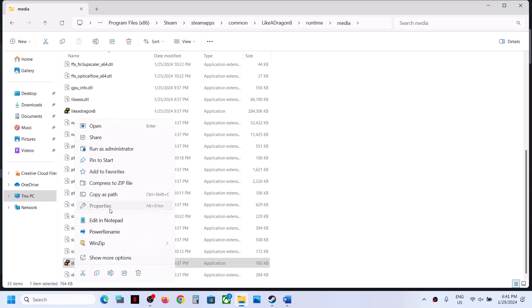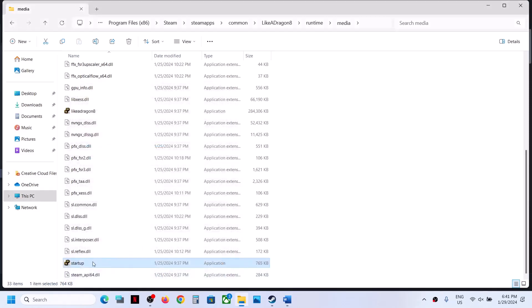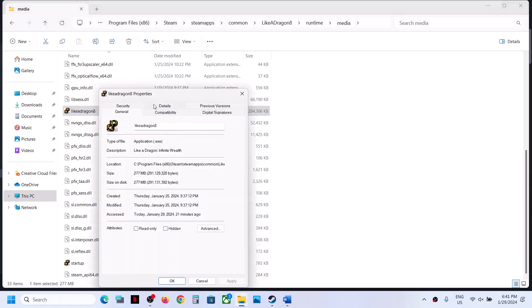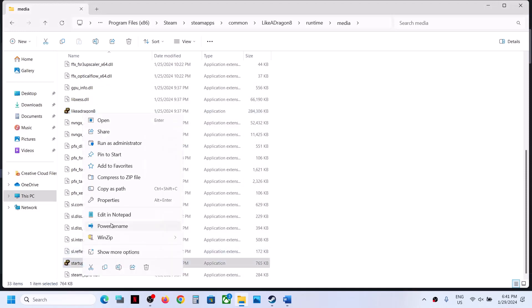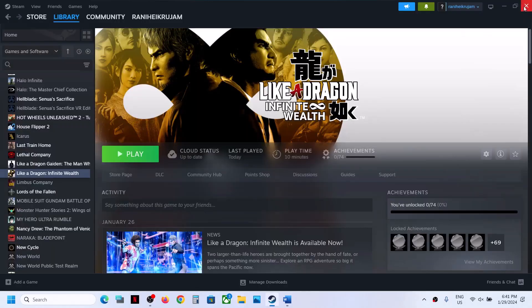If that does not work, do the same thing with the second exe file. Select Windows 8, put a check on 'Disable full screen optimization,' click Apply, click OK. If that does not work, select Windows 7, click Apply, click OK, and launch the game. If checking all these boxes does not help, uncheck all these boxes. Do the same with the second exe file — uncheck all boxes, click Apply, click OK, and follow the next step.